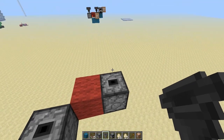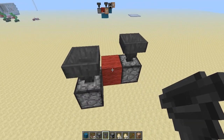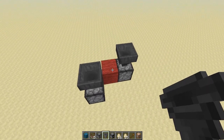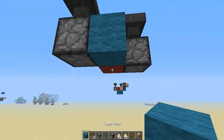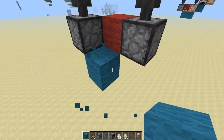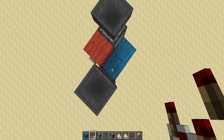Let's put a hopper on top, and one right there. I learned this little trick that you can hold shift and spacebar at the same time so you can click on top of things without moving up or down. Okay, let's go ahead and place two blocks below. We're going to put one comparator coming out of this dropper.